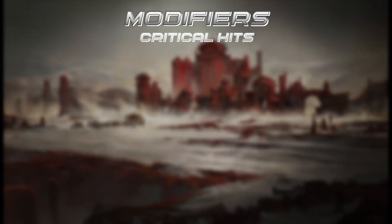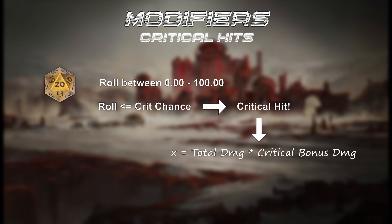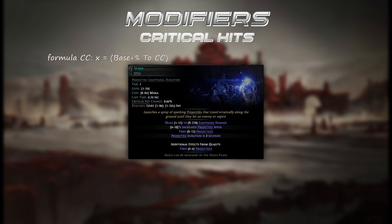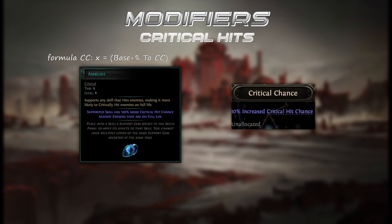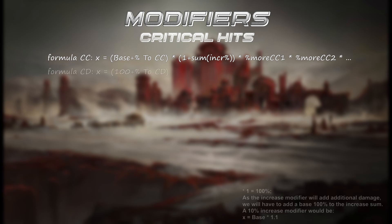Now let's talk about crits. To crit, we roll a number between 0 and 100 — if the result is lower than our crit chance, we crit and our total damage is multiplied by the critical damage modifier. Spell skills always come with a base crit chance; for attack skills, the weapon determines the base crit chance. Percentage increase and percentage more modifiers are applied the same way as damage modifiers. For critical damage, our base is 100% extra damage.